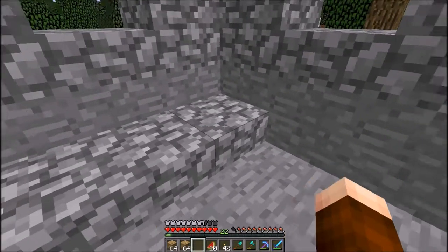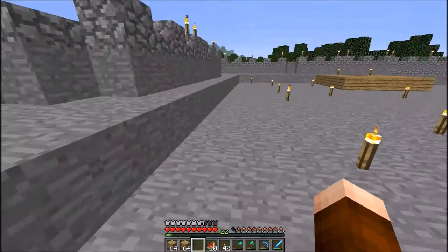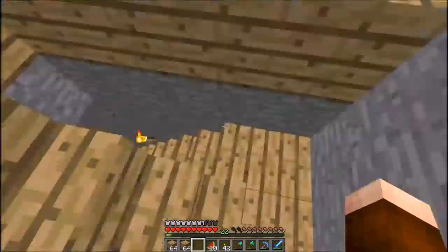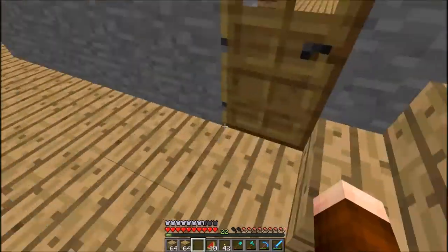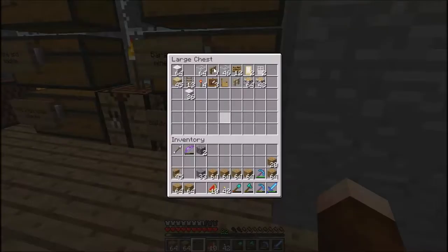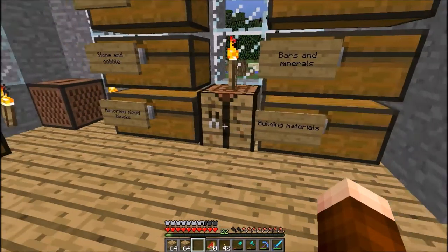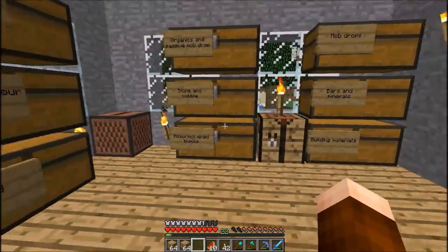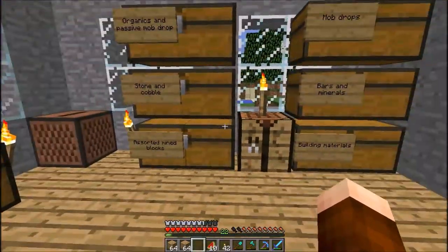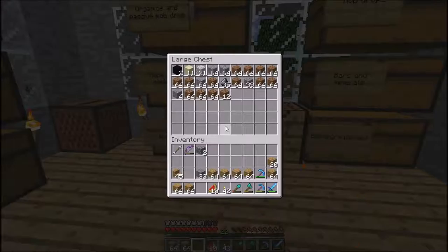I'm so excited for that, and I know what I want to do as well. I would like to finally get that lighthouse built. I have nearly a stack and a half of wool in my building materials chest, and I think that'll do for most of the white bit. I've got my sheep farm outside — I'll dye some of them red to get the red wool. It'll be real cool.